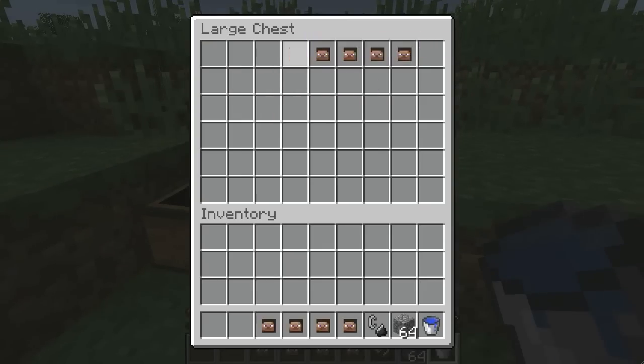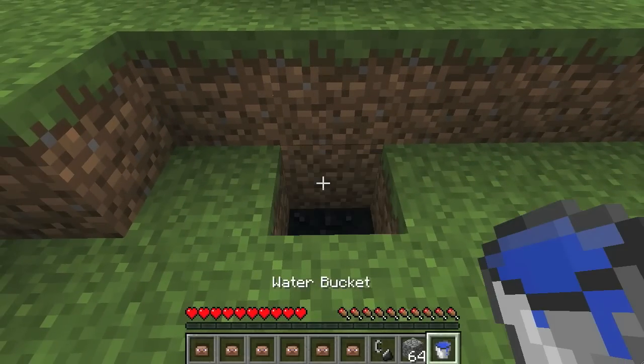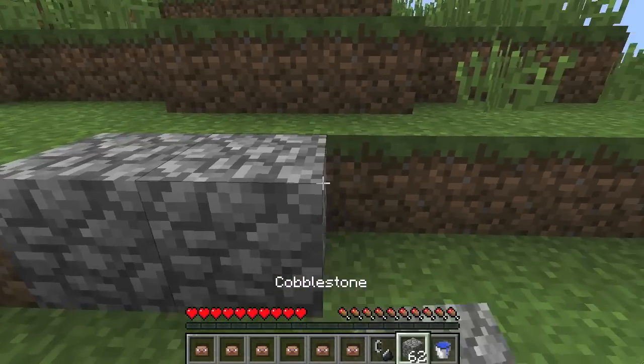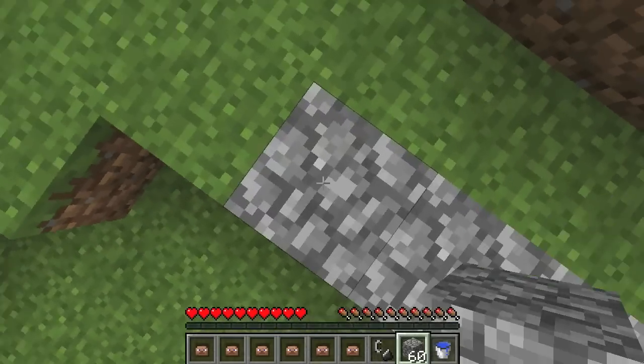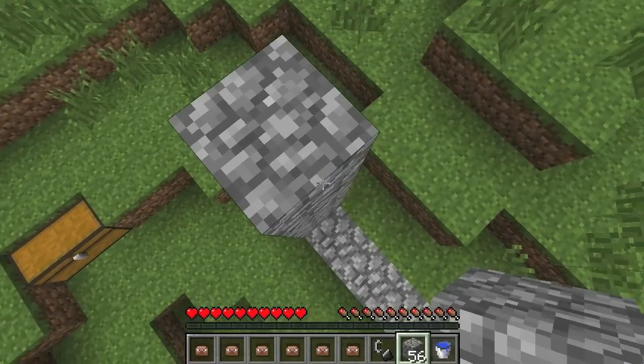Now, let's get all these. Once you're done with that, obsidianize it. Now just build your portal using normal old cobblestone — this stuff is pretty easy to come by.